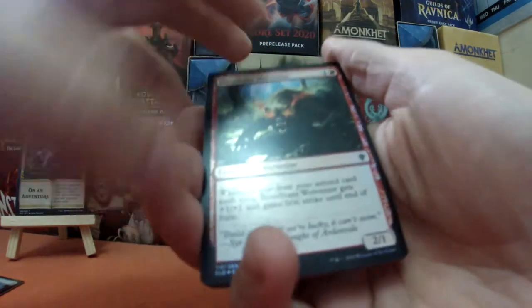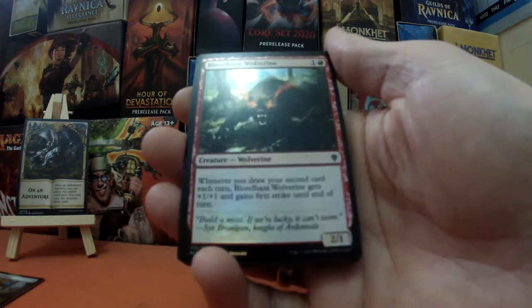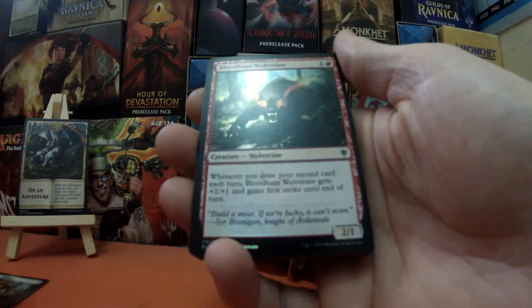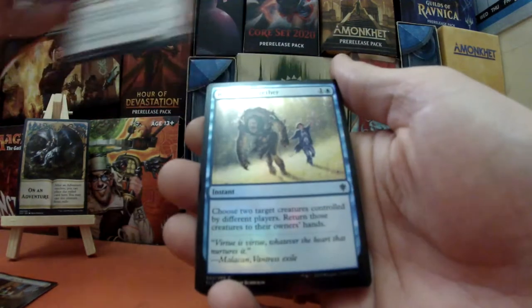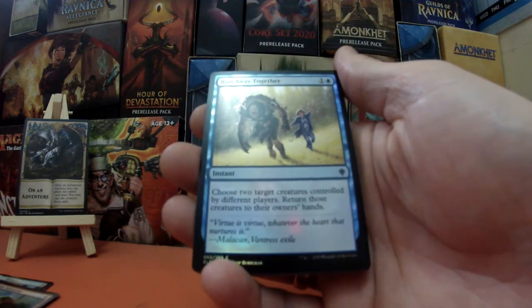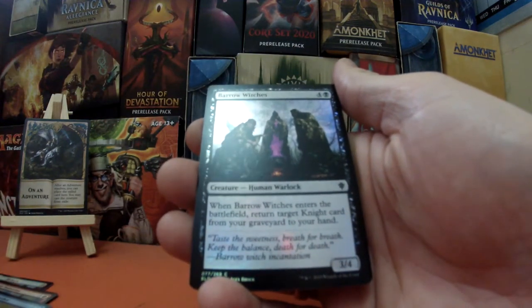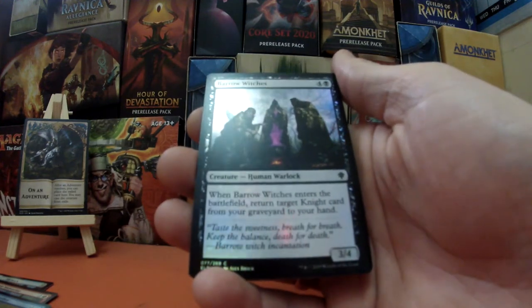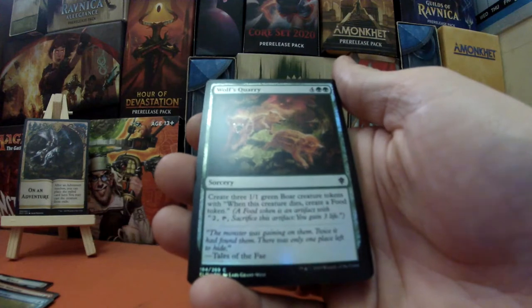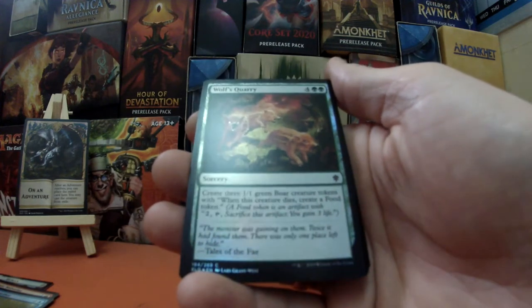Starting off with Blood Haze Wolverine — that is our first, two mana, one and red, a 2/1 wolverine. When you draw your second card each turn it gets +1/+1 and gains first strike until end of turn. Followed by Run Away Together — one and a blue, it's an instant: choose two target creatures controlled by different players, return those creatures to their owner's hand. Next we have Barrow Witches, four and a black, human warlock, 3/4 — when it enters the battlefield return target knight card from your graveyard to your hand. We also have Wolf's Quarry, four green green, creating three green bear creature tokens, and when the creatures die it turns them into food.